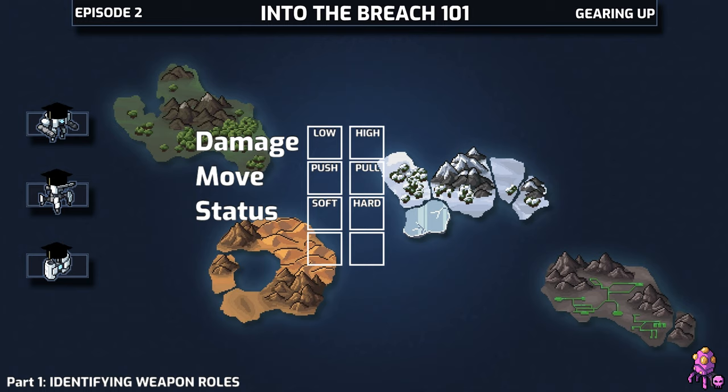Fire is a soft counter because it doesn't prevent a Vek from doing anything, but they will avoid walking on fire where they can. Acid and shielded are even trickier to categorize — acid itself isn't a hard or a soft counter, it's strictly a support status.